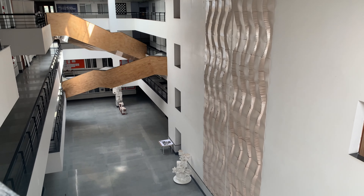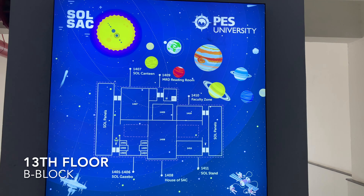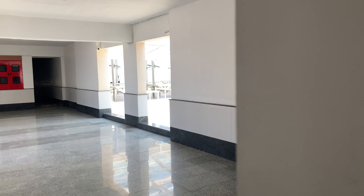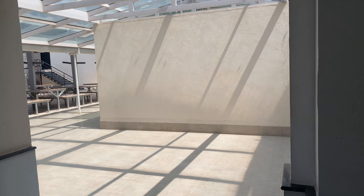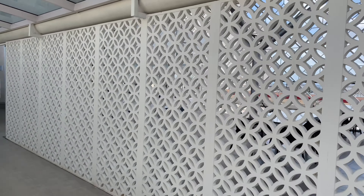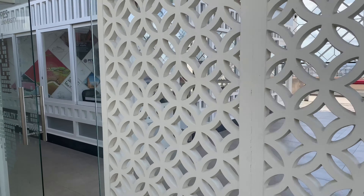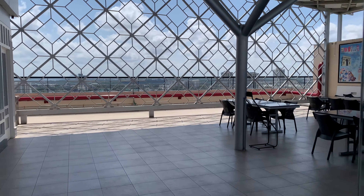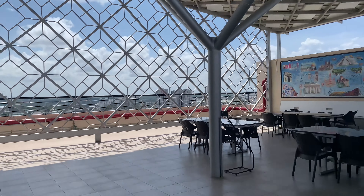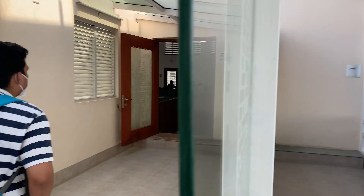Now we enter the B block. We are finally at B block and we are going to show you the 13th floor now. It's one of the coolest blocks in this entire place — it looks incredible. This is a map of the 13th floor. We are finally at the 13th floor, and here you go — you understand why this is such a great place.